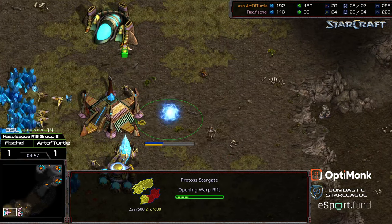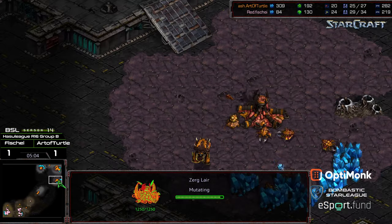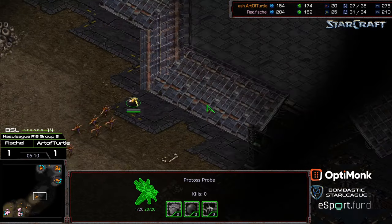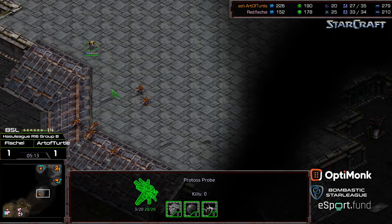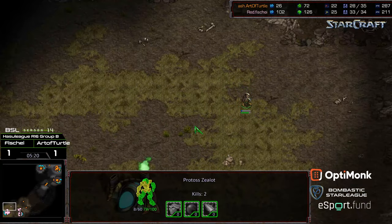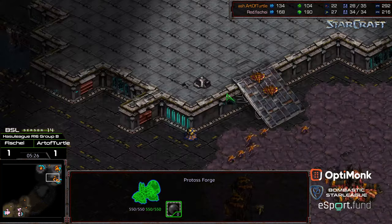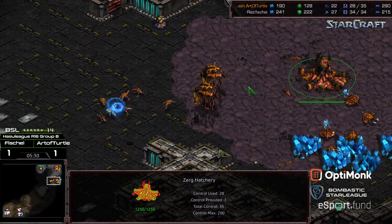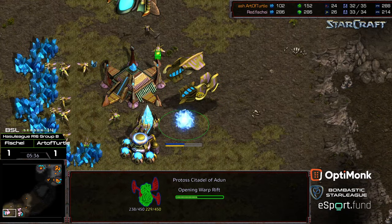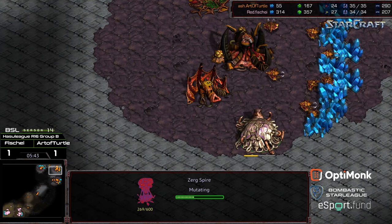The first zealot is out and the stargate is being produced. The zealot kills one zergling; the second is left injured. Art of Turtle does see the stargate morphing — lair finishes, corsair should arrive rapidly. Another probe makes its way across to confirm whether it was a hydra den opener or not. Art of Turtle scrambles back and doesn't press the front. The zergling is cleaned up, so that zealot has two kills with very little base damage. Fisheye detects the probe and kills it, going to rely on his initial corsair — but first goes citadel of Adun. There is a hydra den behind this.